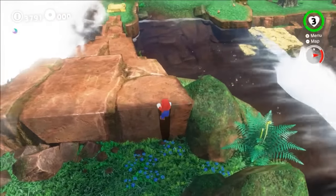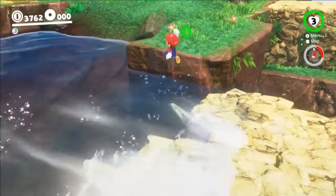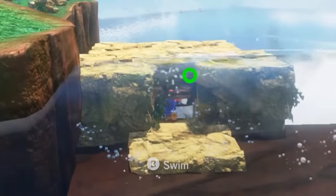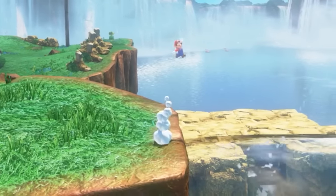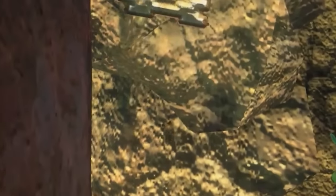He hunts for the next moon and comes across a strange group of blocks near the waterfall. Mario approaches and tries to get into a small crevice, but he's too big. Walking, crouching, and swimming don't work, so using his new shrink power, he becomes tiny, jumps into the water, and easily moves into the cave to collect another delicious moon.